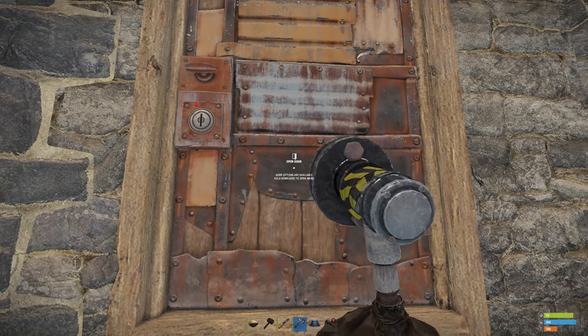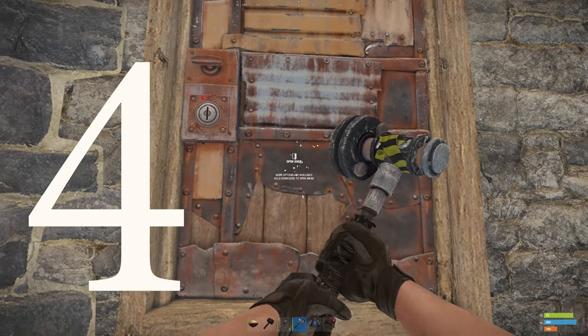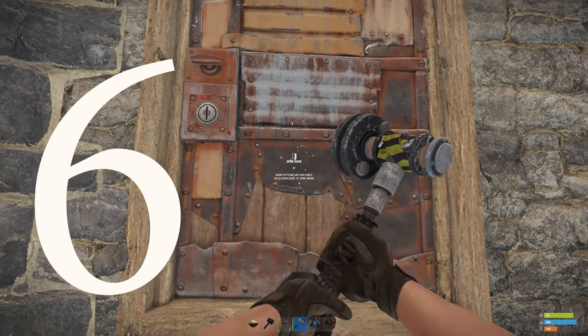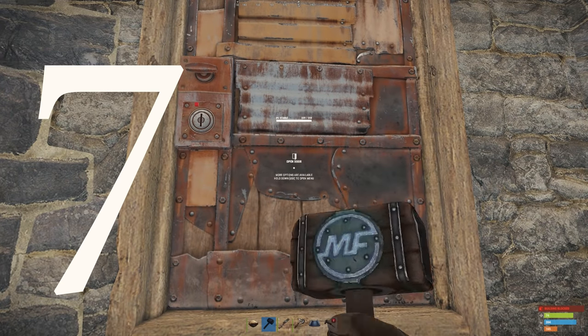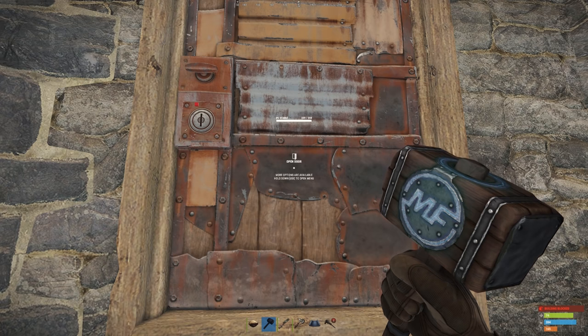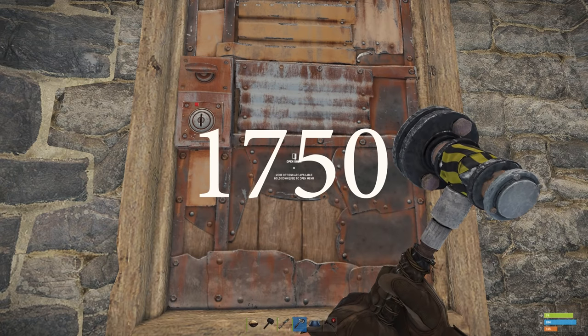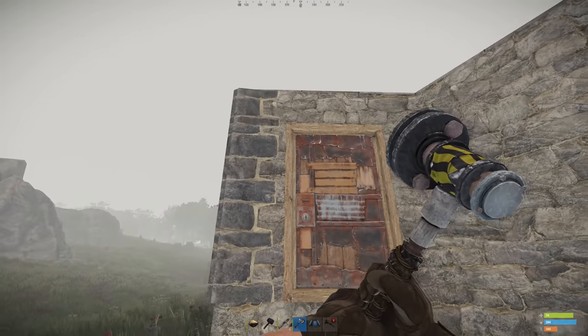Would you guys count with me? One, two, three, four, five, six, and seven. A mere seven strokes — look what happens: one HP down. Now why are you doing the math in your mind? Don't worry, I've already done it. 1,750. That is the number of swings required to break a sheet metal door with a salvaged hammer.